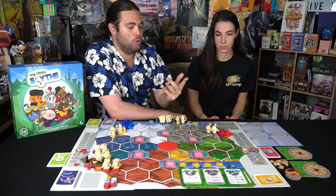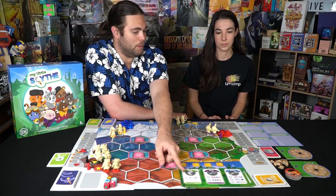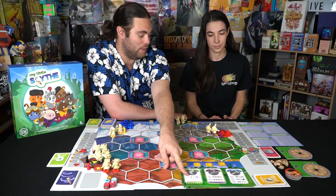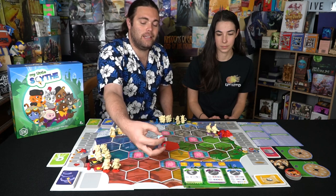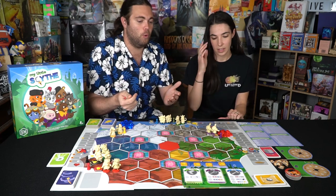On your turn you can move, seek, or make. You can only do one action per turn and must alternate — you can't move twice in a row. The move action lets you move your character: two spaces if you're holding nothing, one space if you are. The seek action lets you roll dice, which allows you to spawn more gems and/or apples on the board.